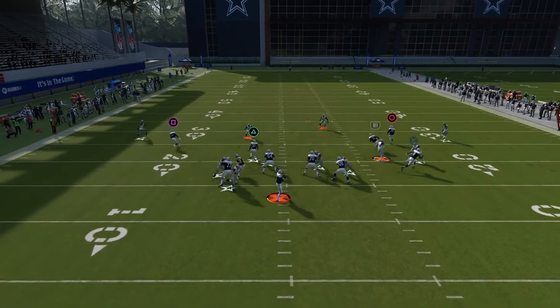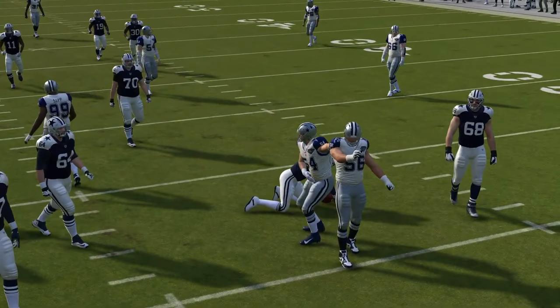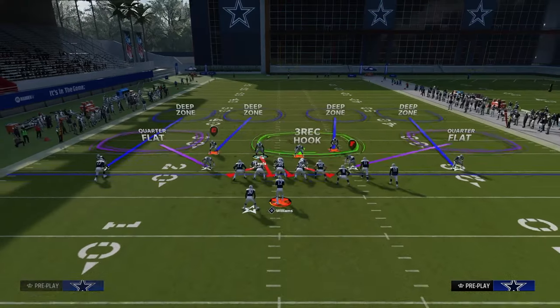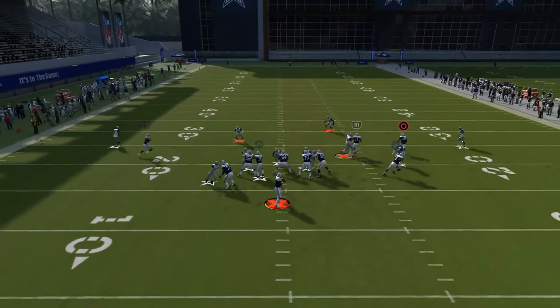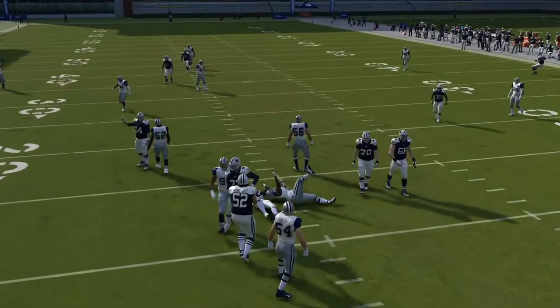What you'll see is you're going to get either edge pressure or A-gap pressure pretty much every single time. This is what makes this defense super effective. You don't even necessarily have to move this guy or spread your line — it's helpful, but not 100% necessary. This blitz will work pretty much in general, and somebody's coming in with the five-man pretty much every single time.